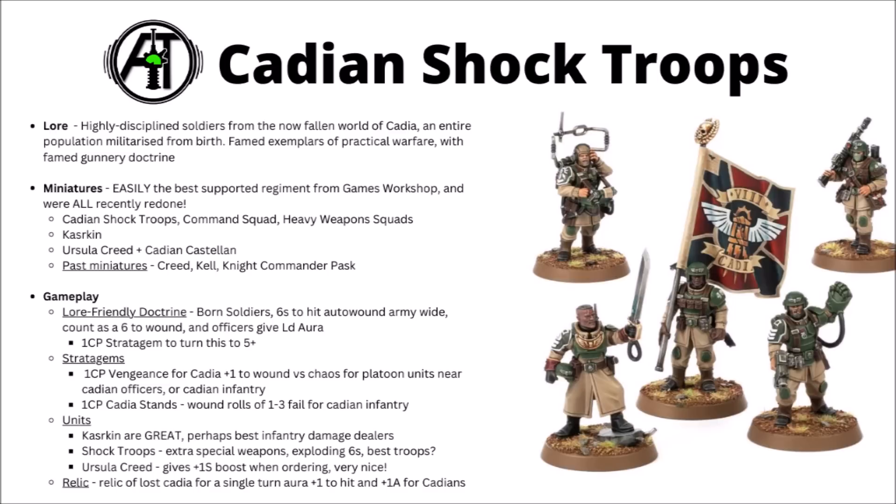Ursula Creed is really quite nice on the orders front — she gives out a plus one strength boost when ordering units, which is very nice. Strength four lasguns are great, and it's pretty nice on those Bombast guns from the Field Ordnance Battery as well. Finally, Cadian Castellans or Command Squads can pick up a Relic of Lost Cadia, which gives you a single turn of plus one to hit and plus one attack for Cadians. It's okay, but bear in mind that you can usually get plus one to hit at range from Take Aim anyway, so I don't feel it's as interesting.